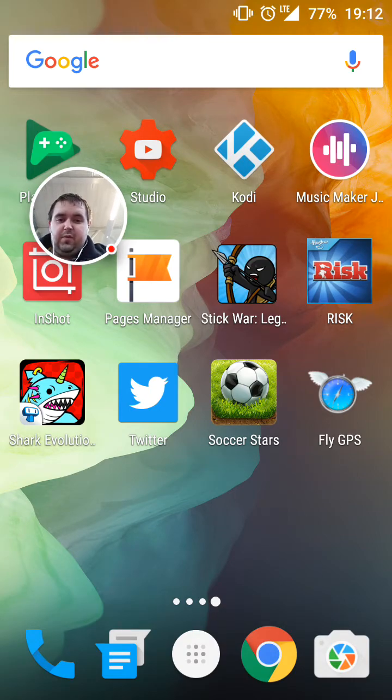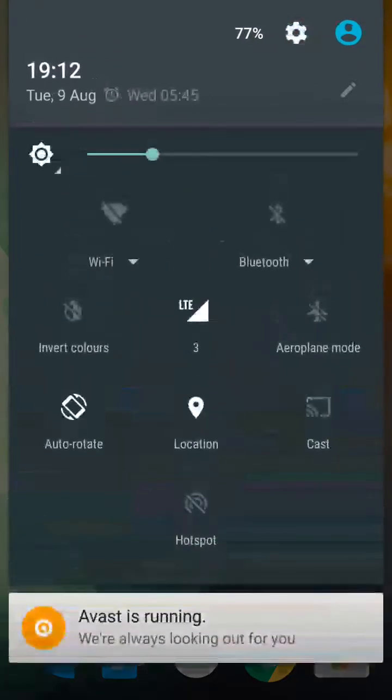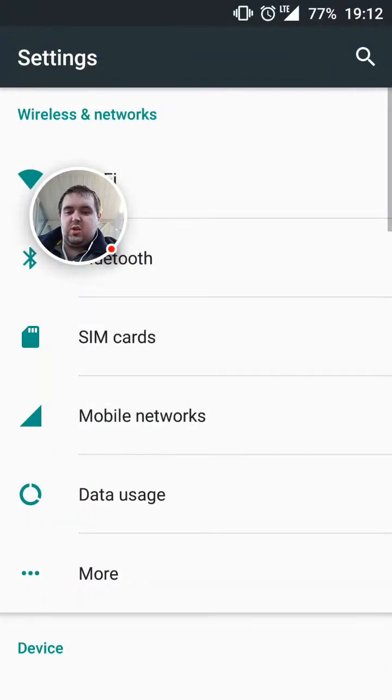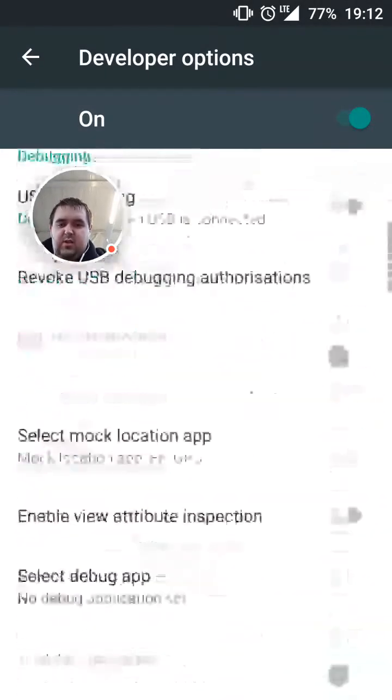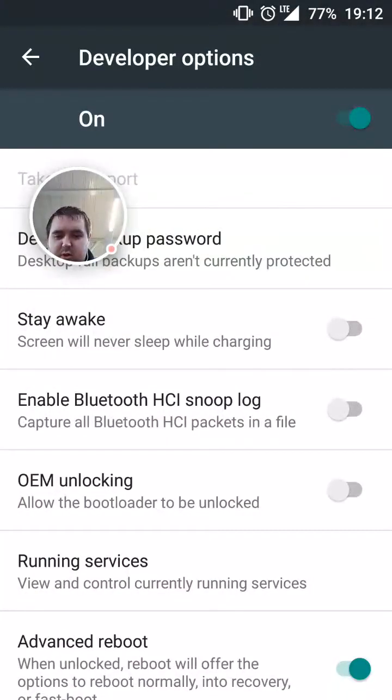The best fix I've found so far — and probably the thing that caused it — is if you've already been messing around with Developer Options and trying to set something to save your battery. So just go back into Settings, then Developer Options.